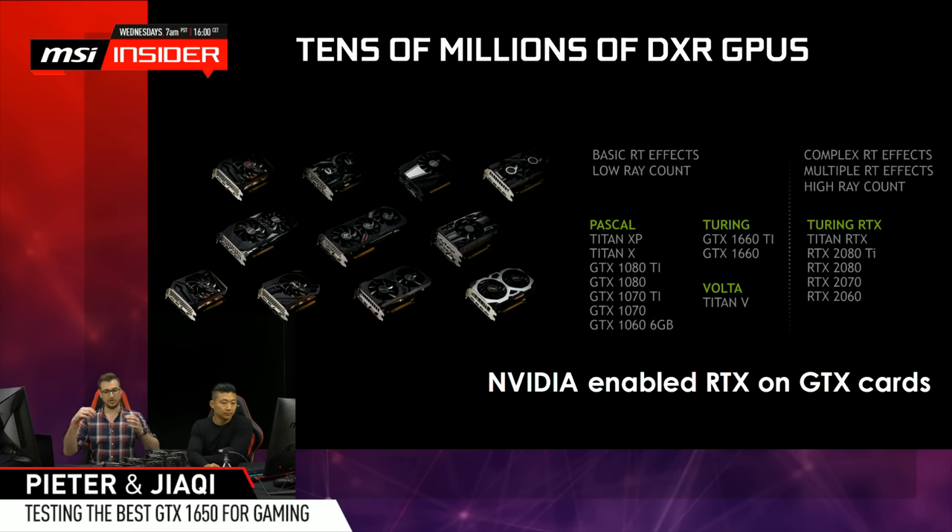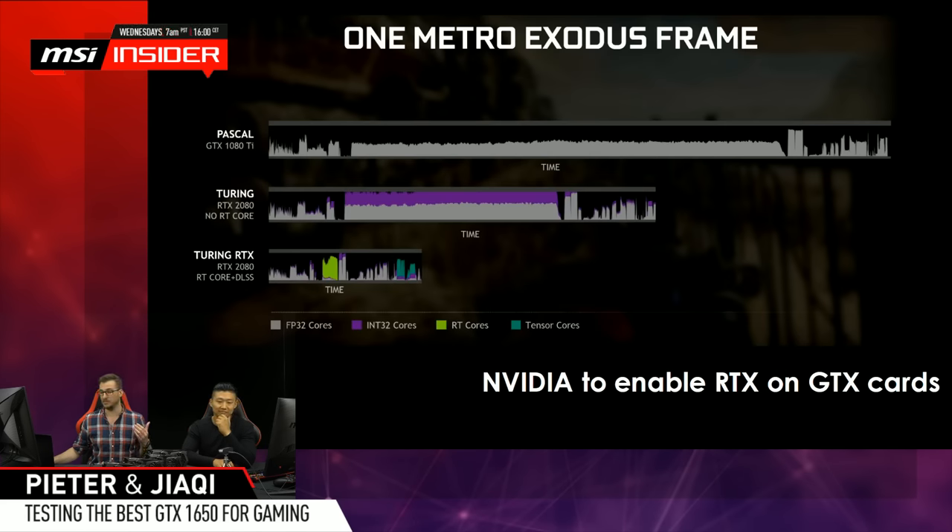The 1660 holds its own quite well in ray tracing performance, sitting between the 1070 Ti and 1070 - actually close to the 1070 - which is down to the Turing architecture doing floating point and integer calculations simultaneously. Regarding what CPU PC Gamer used in their previous tests, I didn't include that but you can find the full system specs on pcgamer.com in their 1650 review.